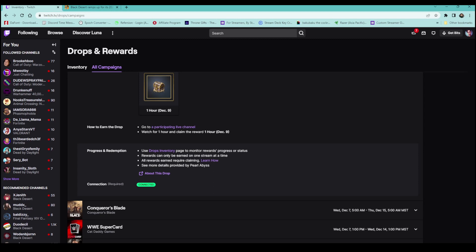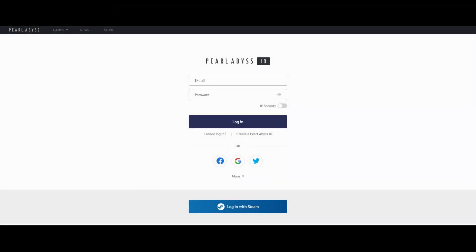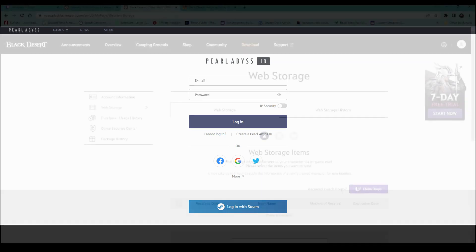Down below, I already have mine connected, but there's going to be a button right here that says Connection Required. Go ahead and click that button and it's going to open up the Pearl Abyss website. If you play through Steam, all you'll have to do is log in through Steam on the very bottom of that page, or you can sign in your account and get it all connected.